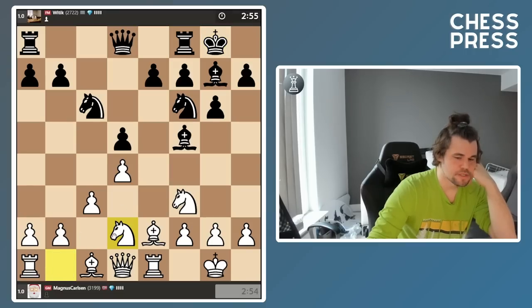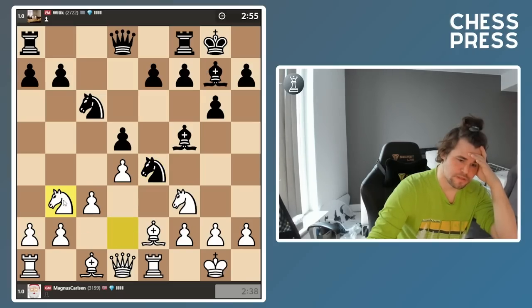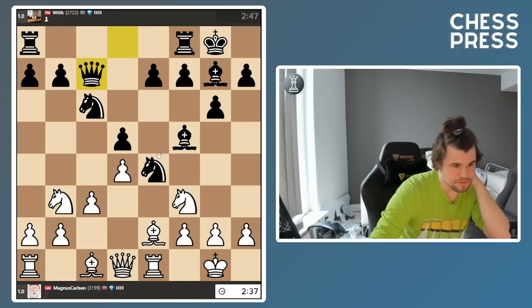I think losing this tempo with the bishop looks a bit strange, but also the black setup is not too impressive with the bishop on g7. Let's go knight b3 — just avoid the exchange maybe. I'm not worried about e5; I'll chop that off and then put the bishop on e3.